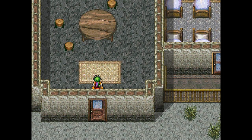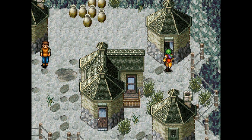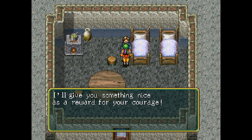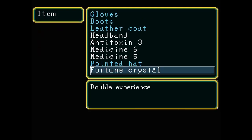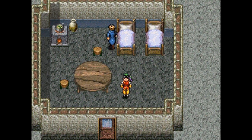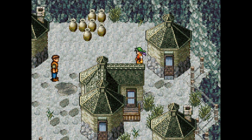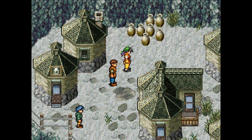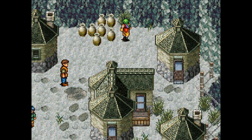If you came here by yourself — not this place, not that one, that was just a trick, just making sure everybody's paying attention. This one. If you come here by yourself, you get the Fortune Crystal, which doubles experience. If you brought Ted, you get the Prosperity Rune, which doubles your gold. That's all there is to it. We're at level 10, well ahead of where we should be — and that's the trick. It's a neat little thing they added in.